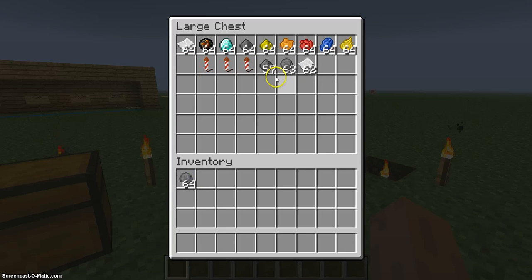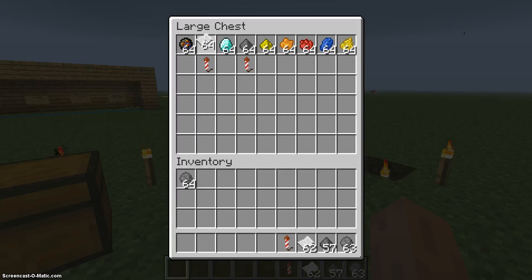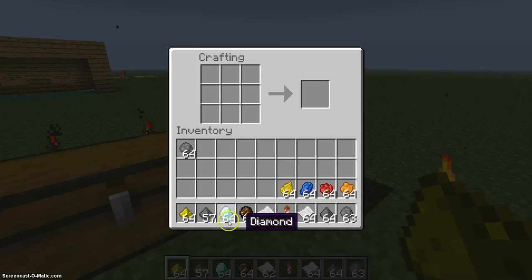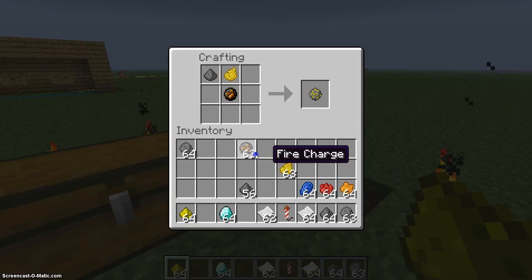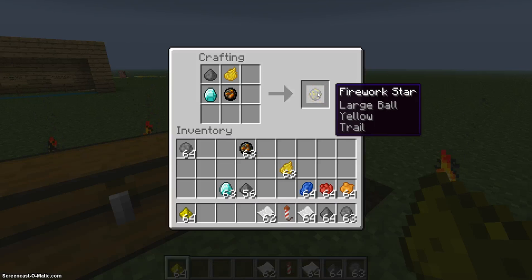Let's take all this stuff. Say we want to make a firework that has a trail, is yellow, and has a big explosion. You would use these materials — large ball, yellow, trail.